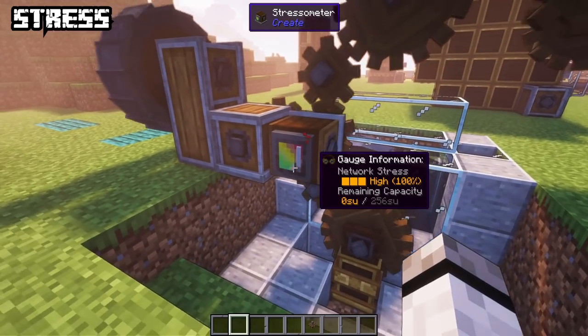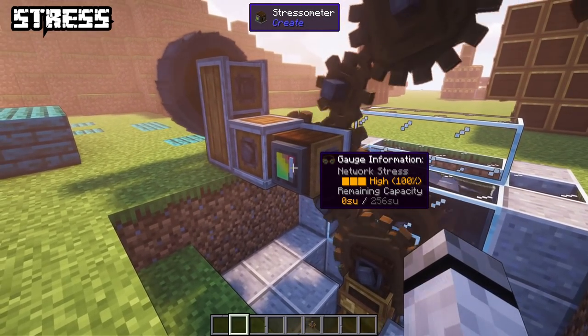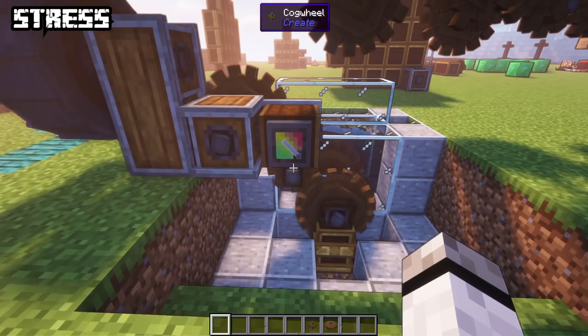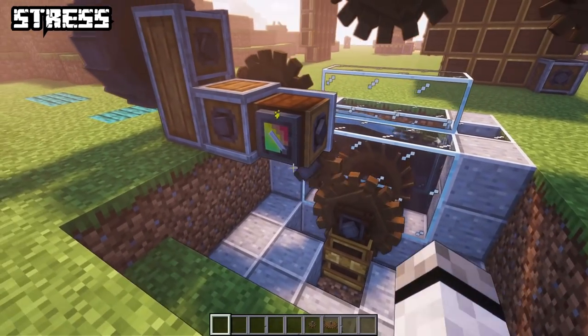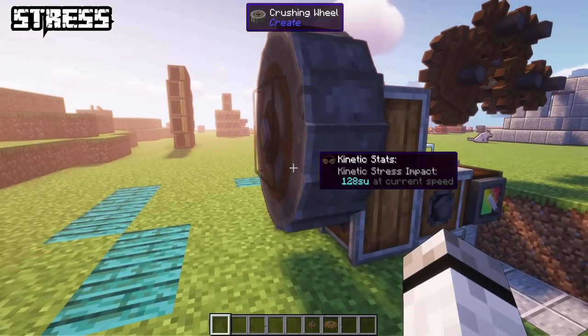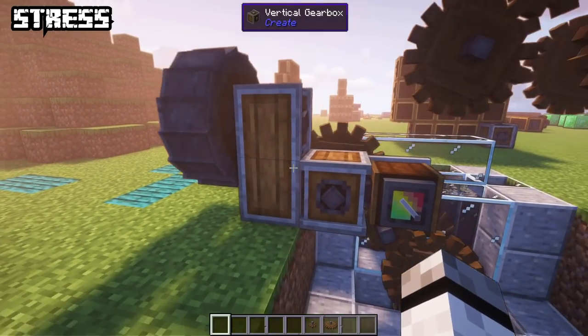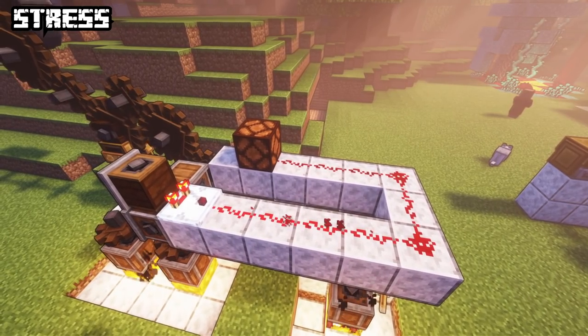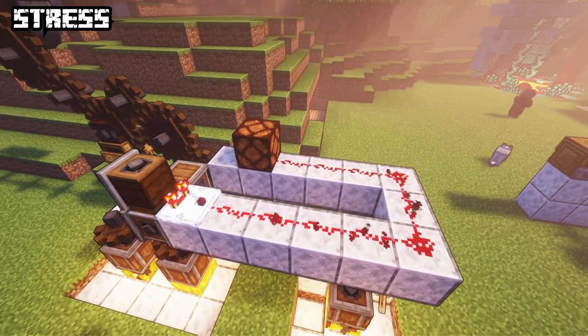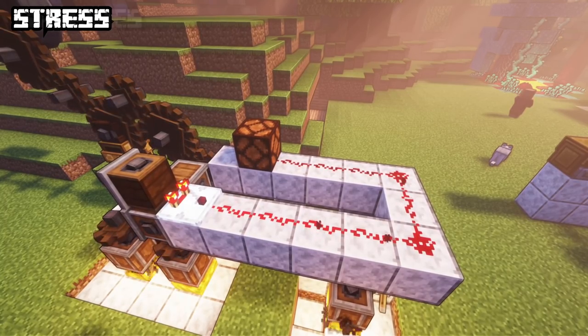You can add a stressometer to your system to see how much stress capacity you still have left. If you overstress, either add more generators or use gear shifting to reduce machine speed. Keep in mind you cannot go lower than the basic speed. If you place a comparator in front of the stressometer, it will send out a redstone signal depending on the stress level.